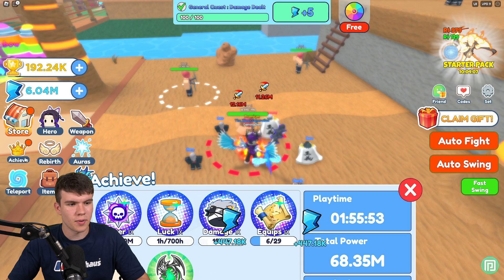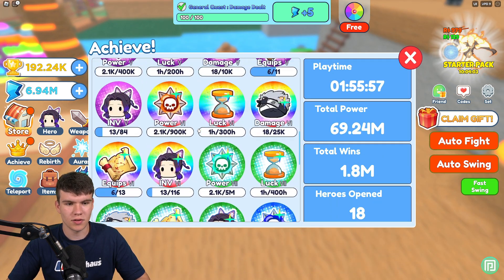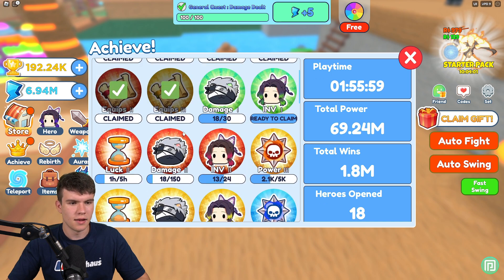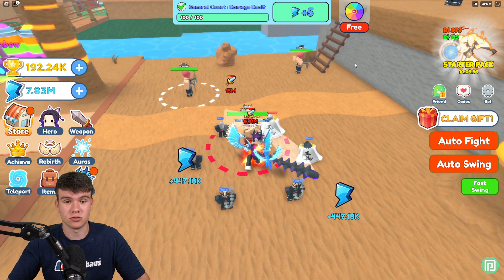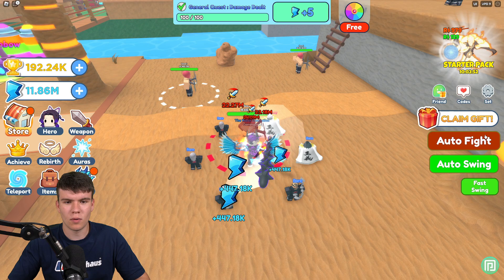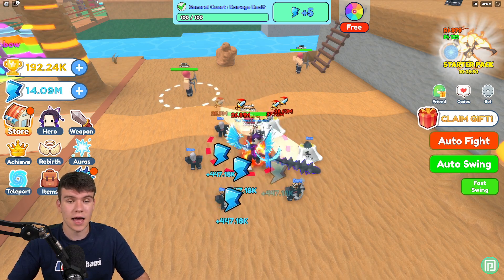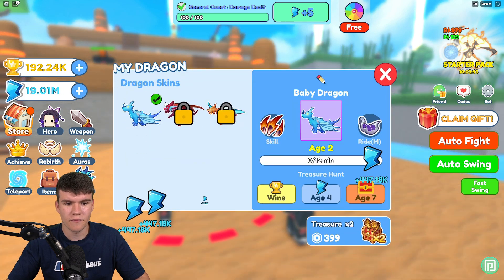We used a lot of our power so we can barely get any of these, but we do have another one to claim, which is nice. It's this one — discover all the heroes — which gives us some extra storage. That's pretty cool, but I feel like it's going to take me a little while to get enough to easily kill these enemies.